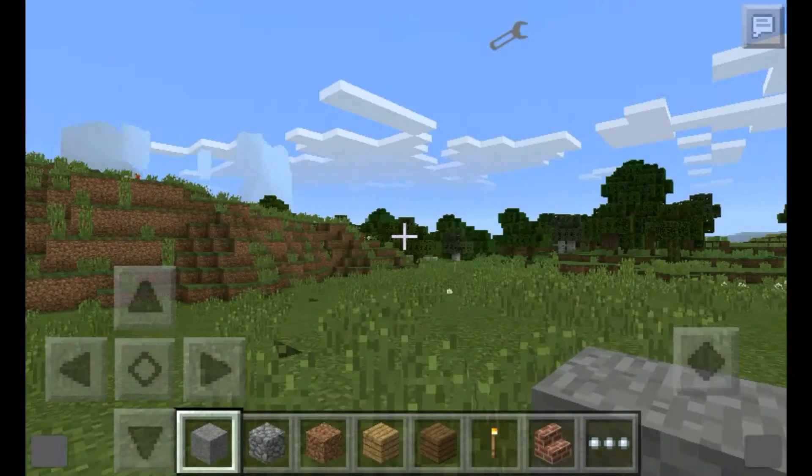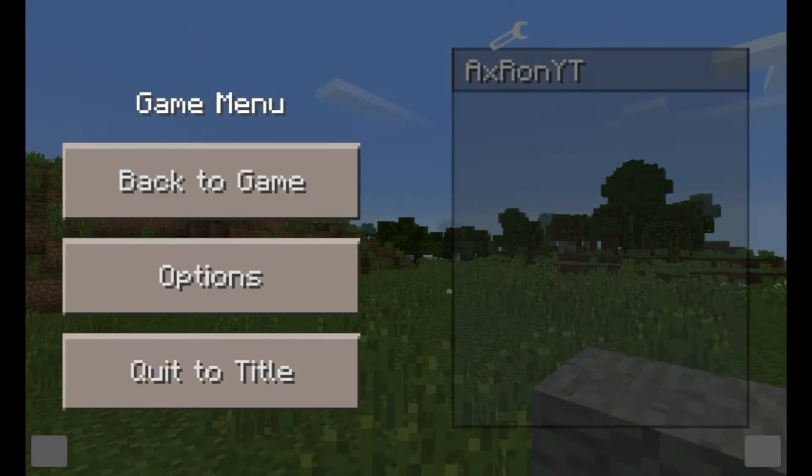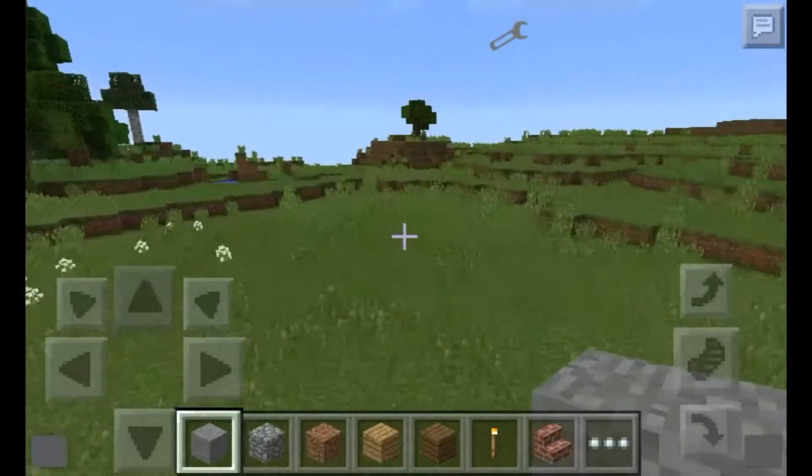If I turn the render distance up, it's easier to see. When you zoom in, you can see so much from far away. It's a bit laggy because my render distance is all the way to the top.